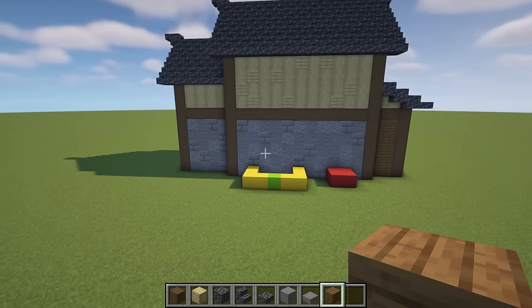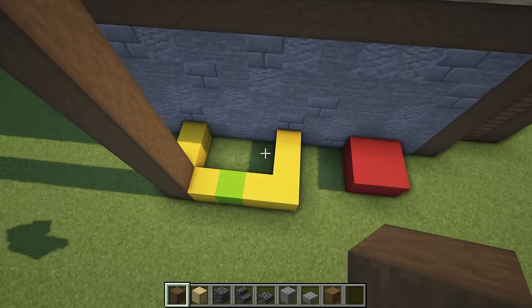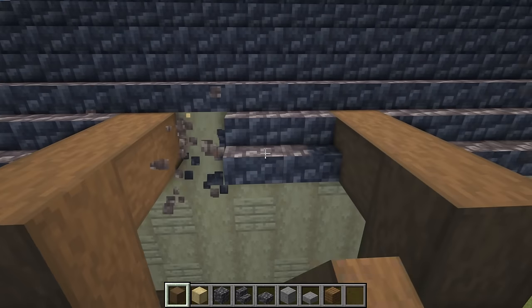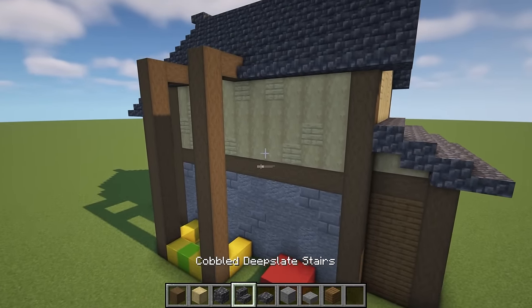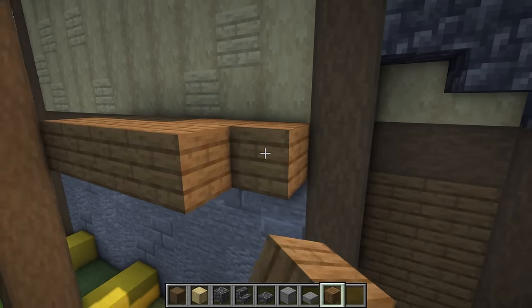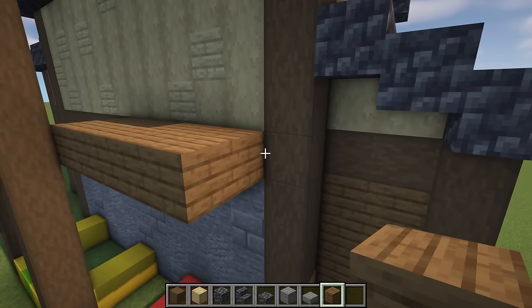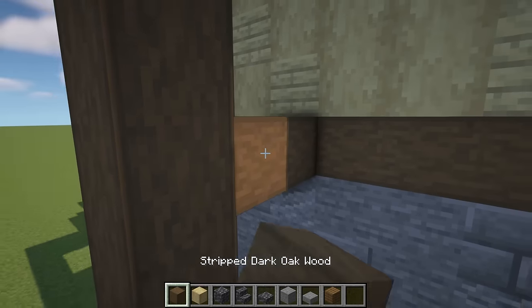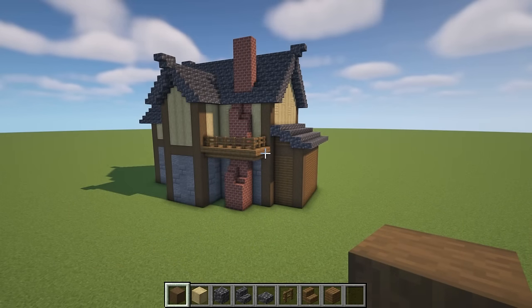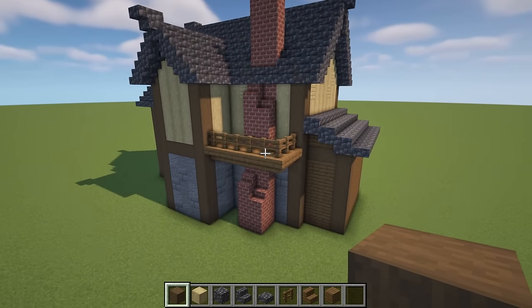Heading around to the back of the build — again, you want to create something different. One thing I like to do at the back is add a large area coming all the way up to the top of the build. We still have the area I planned for a chimney, but what I think works really well is having a balcony platform with a doorway, some upside-down stairs around the edge, adding another detail on a different level.